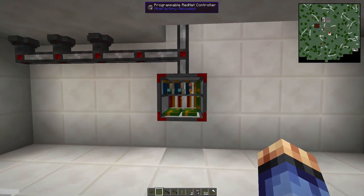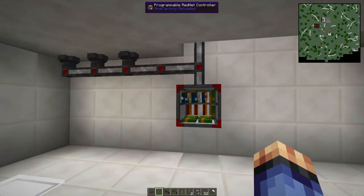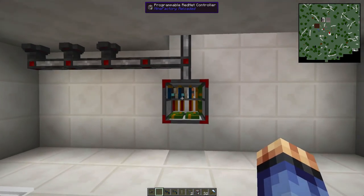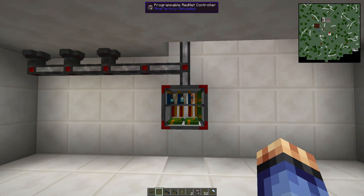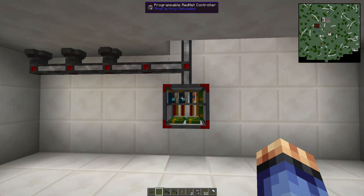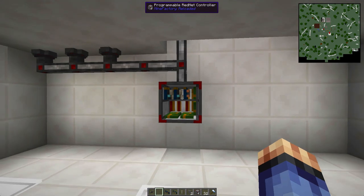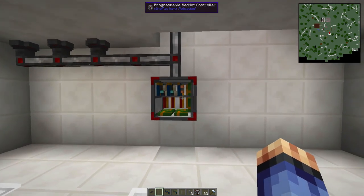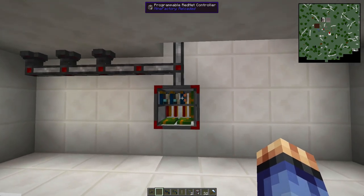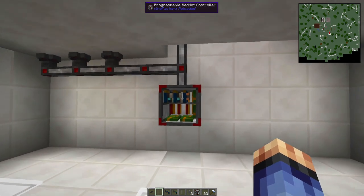I'm actually underneath the vault now. As you can see, there's our programmable rednet controller that's got three expansion slots in there to cope with the amount of code we've got. We're actually making use of 19 programming slots, and to get there I've got two LX500s and one LX300, which gives us all the slots that we need. We're also making a lot of use of variables throughout all of this to tie everything together — with those combinations of cards, that's the minimum we need to get this to work.